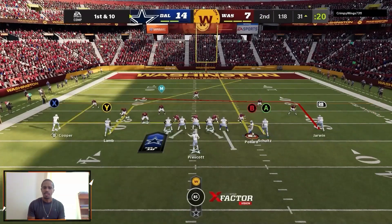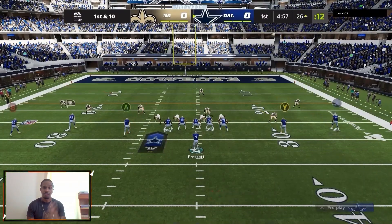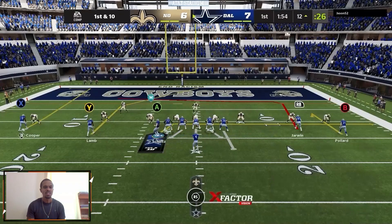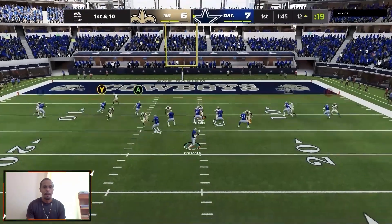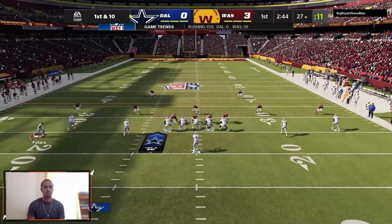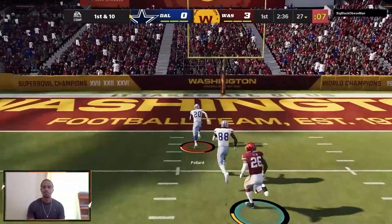We sped up some of these plays just so we can keep the video from being 40 minutes long — it's already 25 minutes anyway. Here we get Coop with the deep out route. You see the single high safety again, and Lamb has a linebacker on him. So we know we can win that matchup and we're going to take advantage of it. You'll see some guys starting to have heavier defensive sets because we're audible-ing down and running. When we audible down, we're absolutely abusing these nickel-and-down defenses.